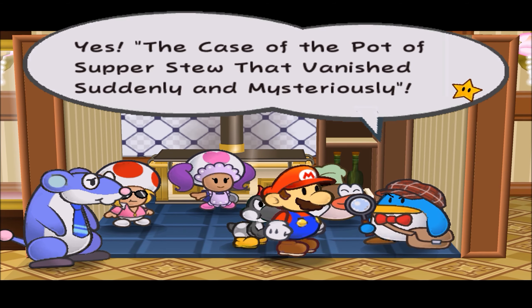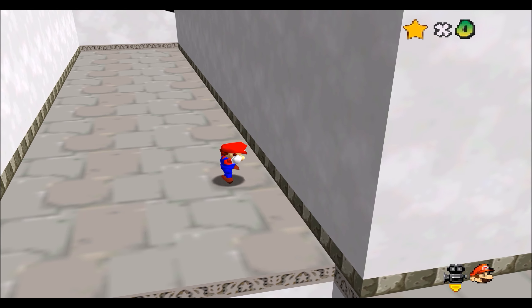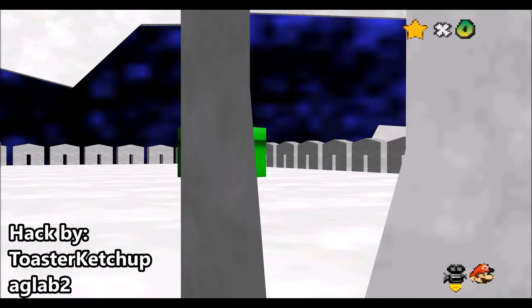So I found this great ROM hack called Thousand Year Door 64. In the simplest terms, this hack was made by two people: Toaster Ketchup and AG Lab 2. Both channels will be linked below.